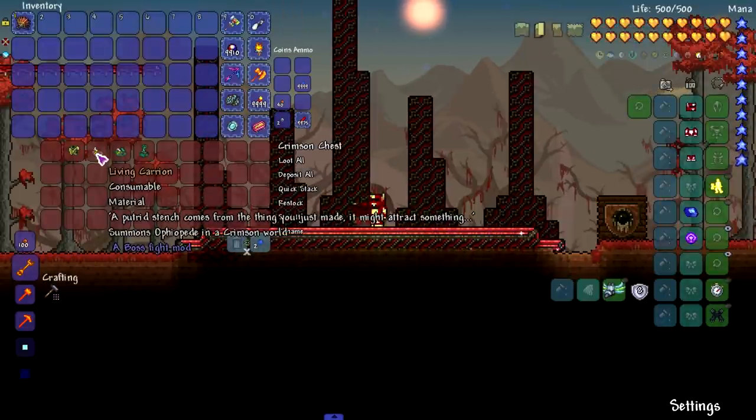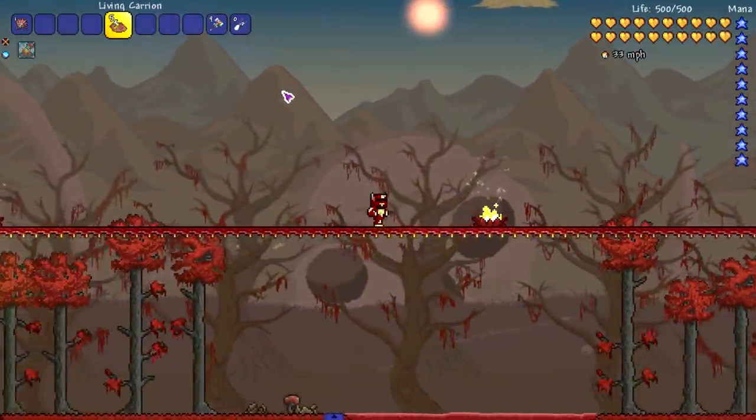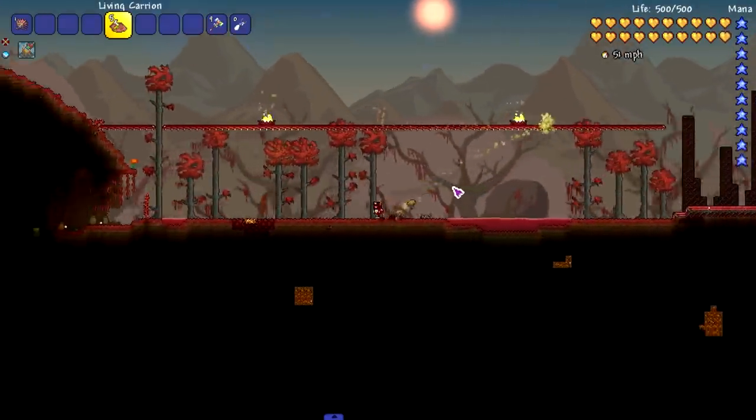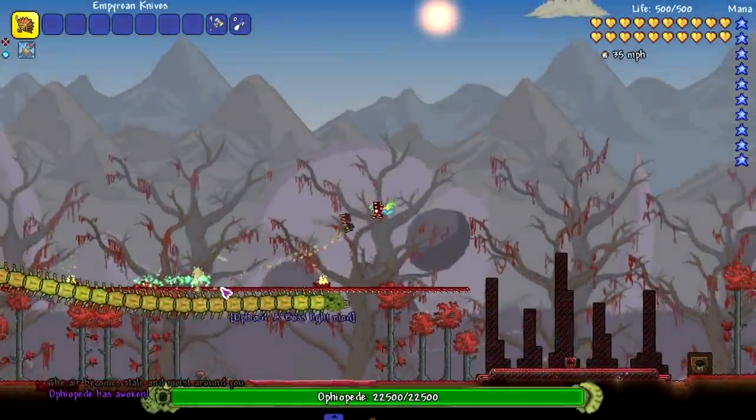Let's see what this boss is like. We're gonna use the Living Carrion to summon this boss, and it is a worm boss, but the mod creator said it's a much more unique take on worm bosses. We're about to see - there should be four phases.